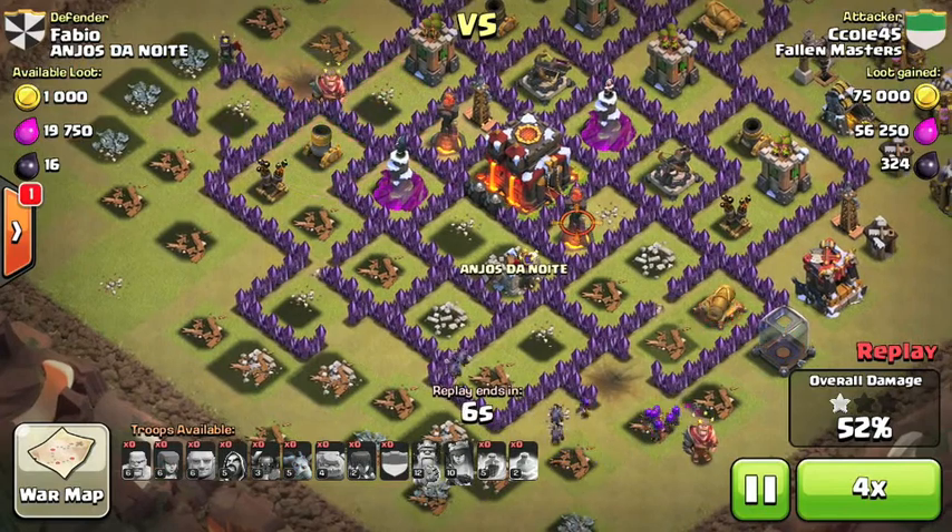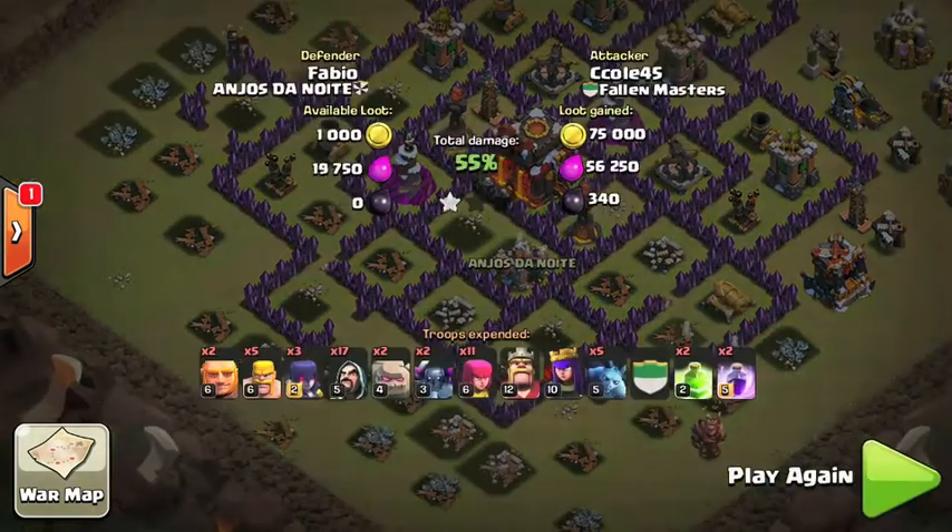I absolutely hate one-stars. I was so mad after this attack — I did it at like 6 in the morning going to a swim meet. I'm probably going to save this strategy though, because it's actually really good. I'm going to bring three more Wizards and only two Witches, because I don't need the extra Witch — it didn't really do anything. I can use three Wizards to help me clear, to ensure better results. When I master this strategy, it's going to help a lot.